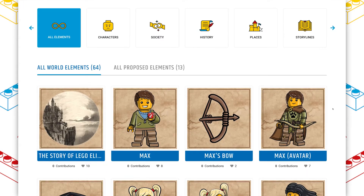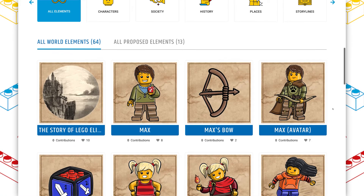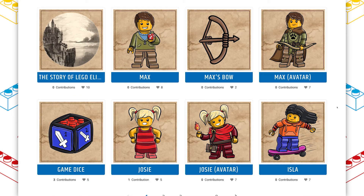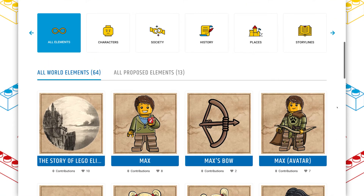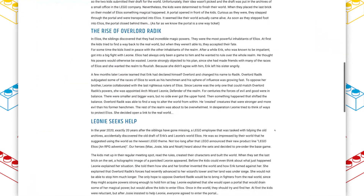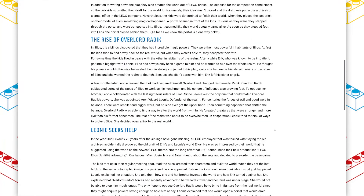Right off the bat, I have to commend this world for being one of the most fleshed-out things I have seen on LEGO World Builder. It's not just the artwork, it's not just the characters — which I think have been strong on all of the worlds I've looked at for this Spotlight series — but just beyond the literal world bits, like the different elements that you can create, the storyline is extremely well developed. I feel like this could be written into a book. There's just one storyline, but it's a very detailed history of the entire world, and I really liked reading it.